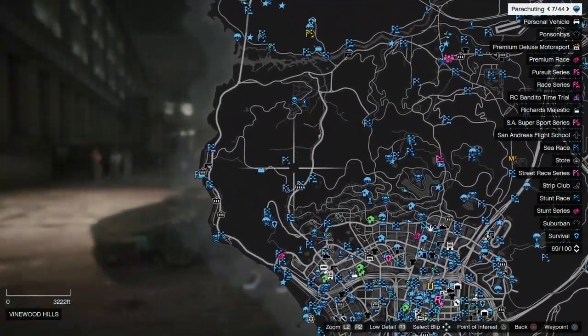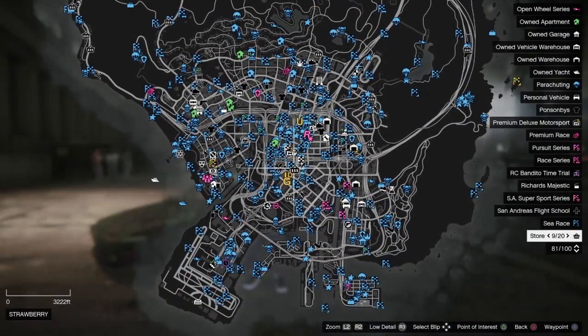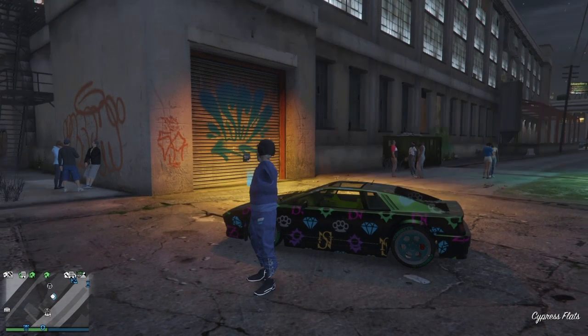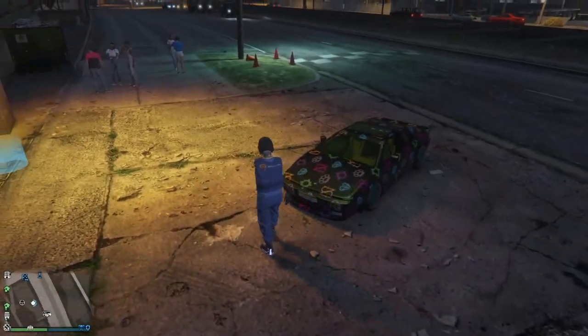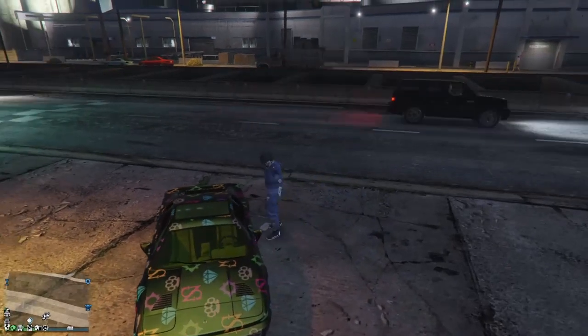As you can see they are all showing — we're going to be using this job later just to get us glitched out. When you've got all that sorted, make sure you've got a friend to help you. Tell them to head to the car meet. I'm going to be merging this car over to the tank, so let's get into it.